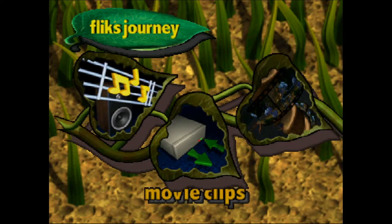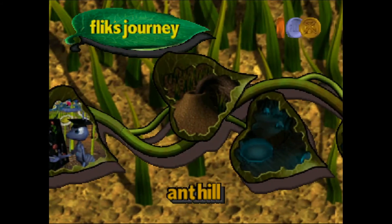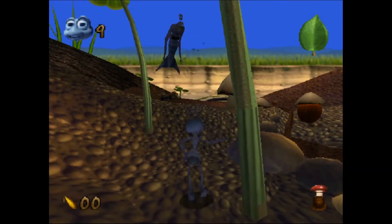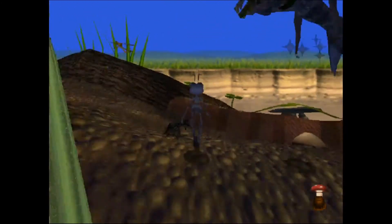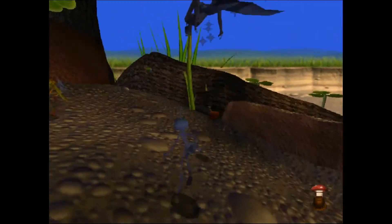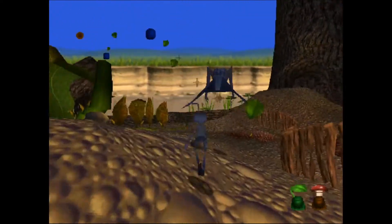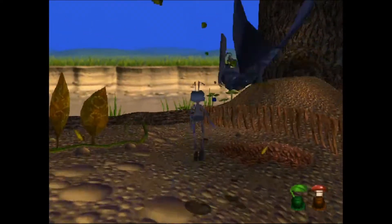So swapping the test model with the Wasp yielded a bit of a glitched result, especially since it was moving around a lot. So what if I swapped it with a non-hostile NPC like Dot instead? Well, it still pretty much looks the same, just with all the behavior of Dot. It's a little funny having this hellish sea demon follow and guide you throughout the level.